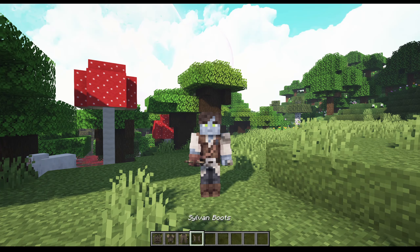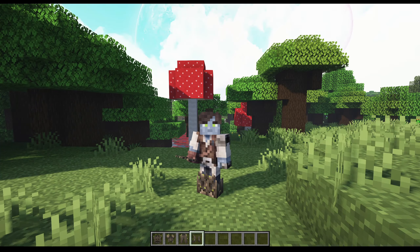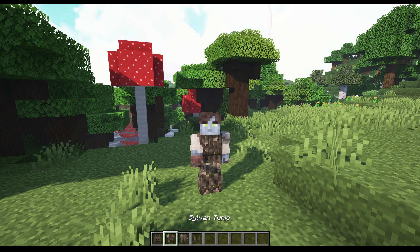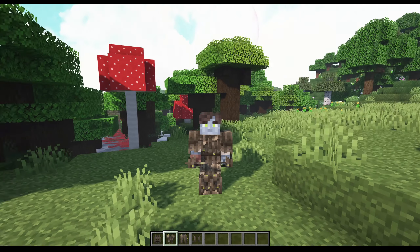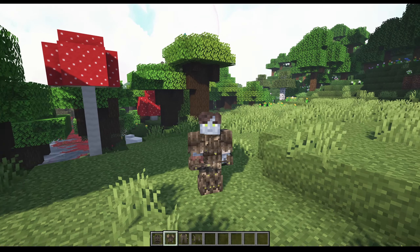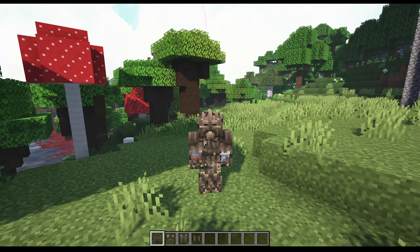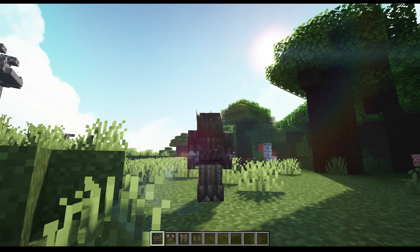Let's go ahead and try them on. There are the boots, here are the pants which cover up some of the chest as well — just like the rest of my armor textures do. Here is the tunic, adding the arm coverage and a little bit more armor for the chest, and then here is the cap, or in this case the wooden mask, to complete the look. Let me show you what it looks like from the back.